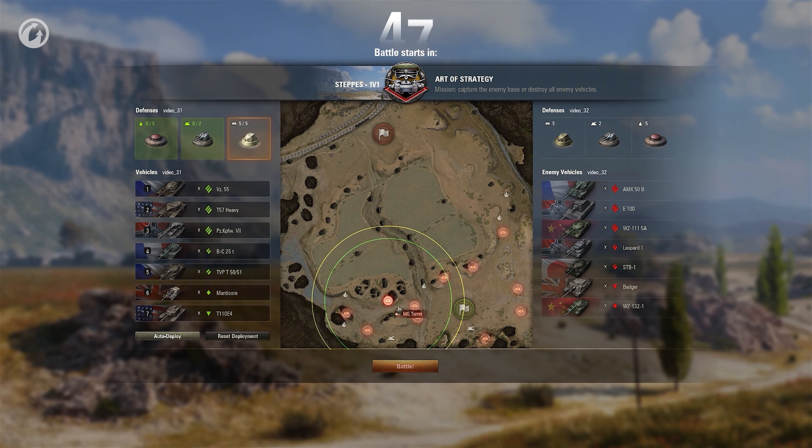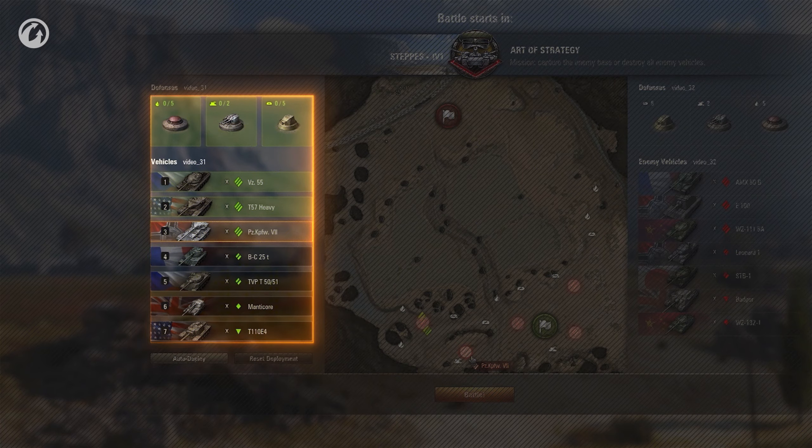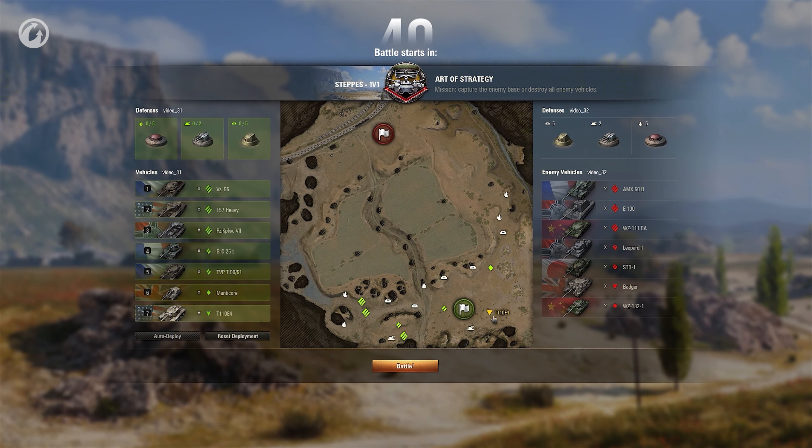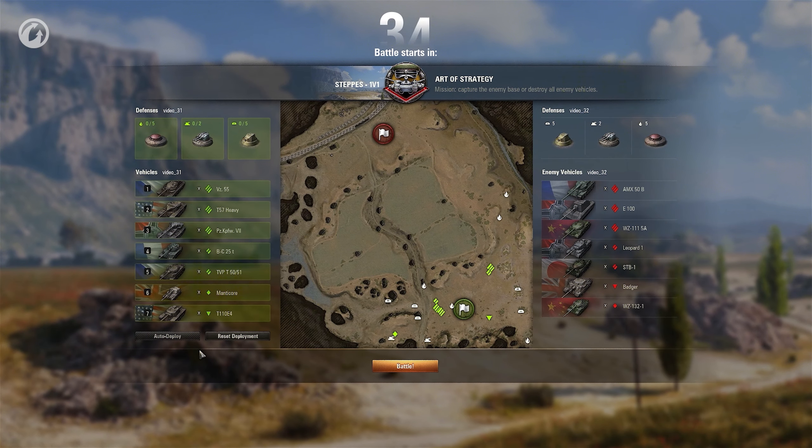During the countdown, the Strategist needs to deploy defensive structures and the squad. The first is especially important because you can't move defenses during battle. If you have doubts, you can use auto-deployment, which will also happen automatically after the countdown. The choice of defenses is extensive.